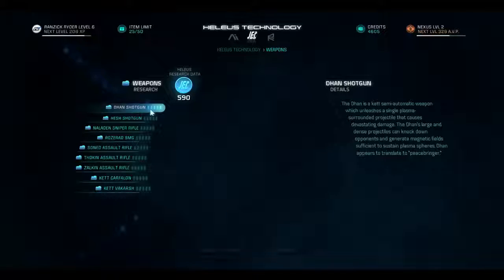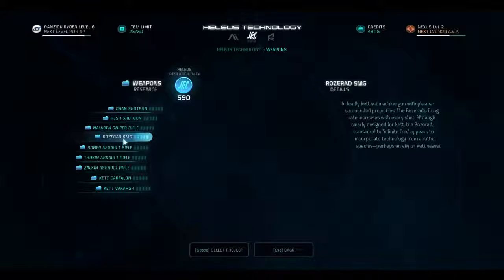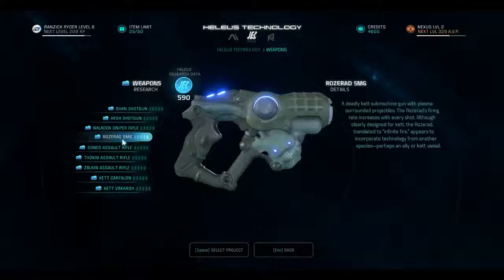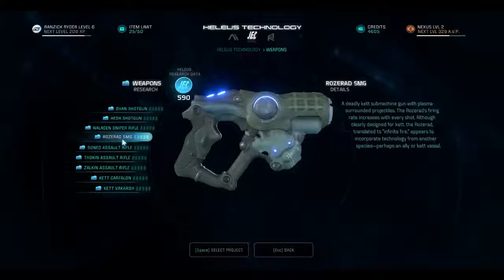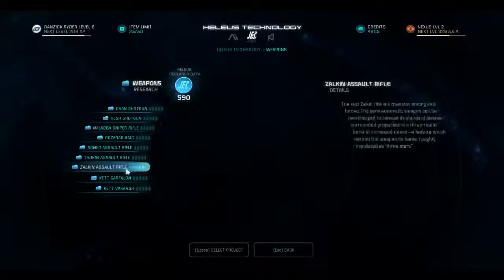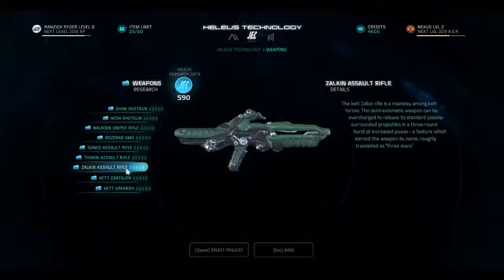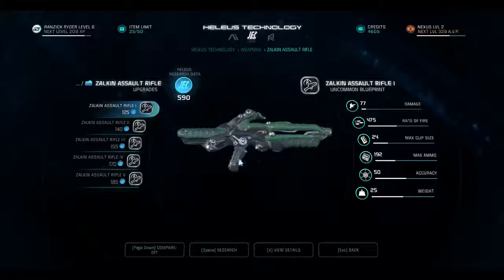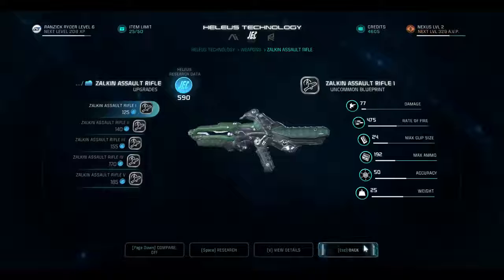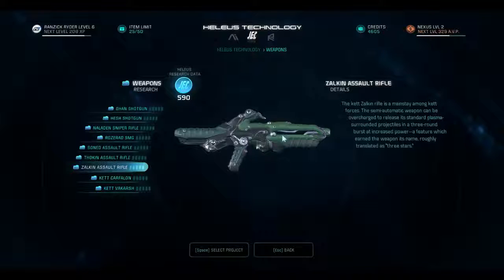And the Helios stuff — I don't know. Because a lot of this is plasma. I don't really like the look of it and I don't really know what to do. I might get the Zalkin, but another problem I'm running into is I don't have a lot of resources.